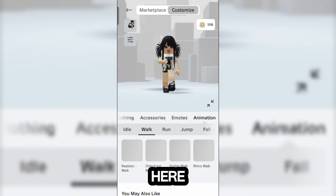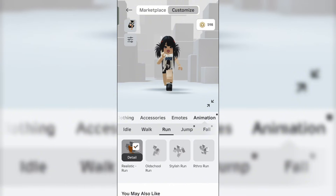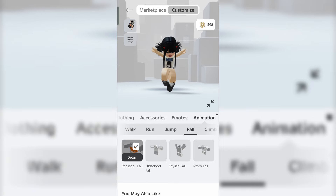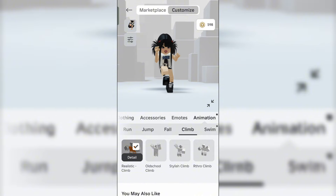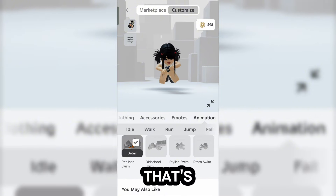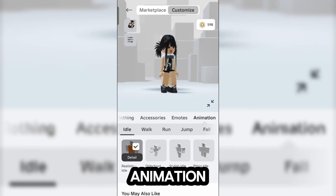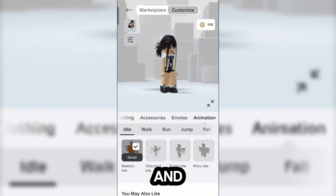Now for the walk, here's how it looks. And the realistic jump. That's all. I think the most different animation was this realistic idle compared to the retro idle. And it's a really cute stance, not gonna lie.